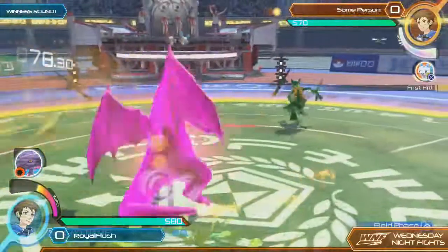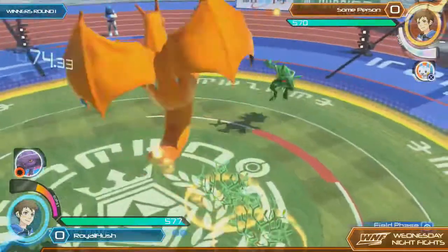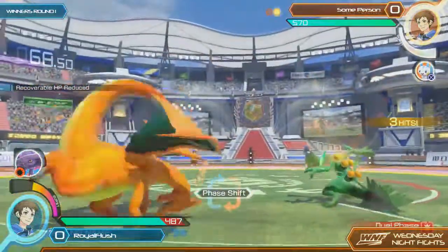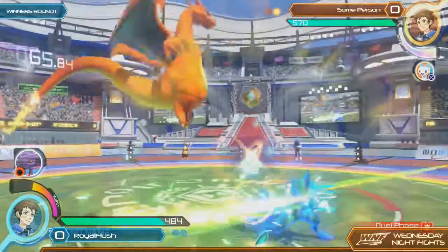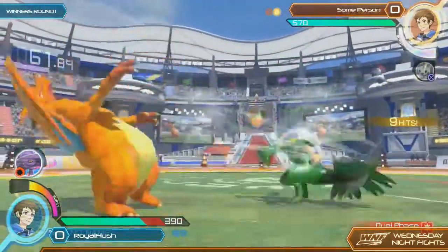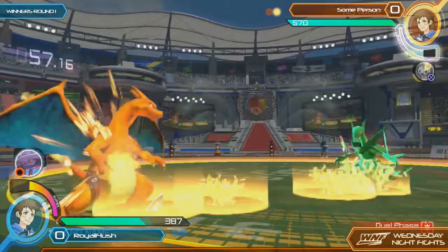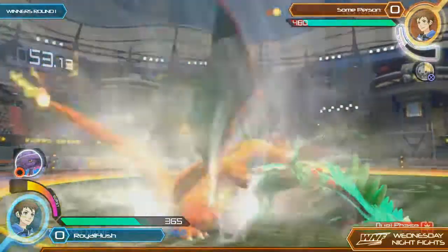Round two — we're going to get right into it. Some person is doing an amazing job of not letting Charizard find any opportunities, keeping him right at that range where he can't really do too much damage. In this match-up, Sceptile has a fairly decent neutral game. The way he can manipulate his projectiles, his Leaves, his Absorb Seeds — it does a really good job of keeping Charizard away because he has pretty decent anti-airs.